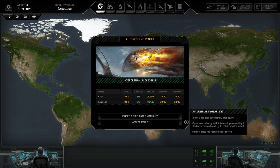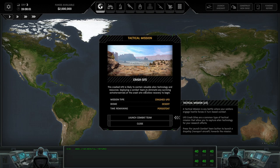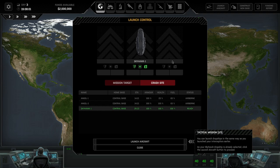Crashed UFOs are likely to contain valuable alien technology and resources, as well as surviving aliens. Deploying a combat team to eliminate any surviving threat and trials at the crash site will allow recovery to begin. It depends on the biome where it landed — that determines which map spawns. A tactical mission is any battle where your soldiers engage hostile forces, and UFO crash sites are a common type. Let's launch Skyhawk — similar to Xenonauts 1, you can load certain people and assign them to different carriers.